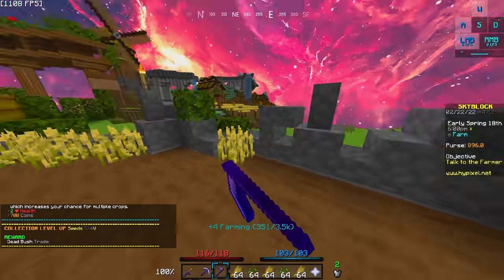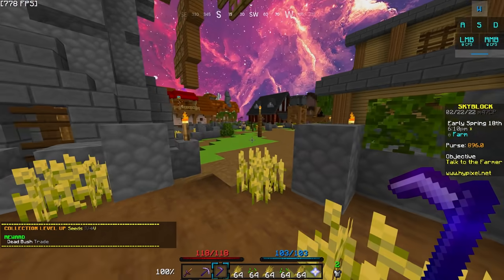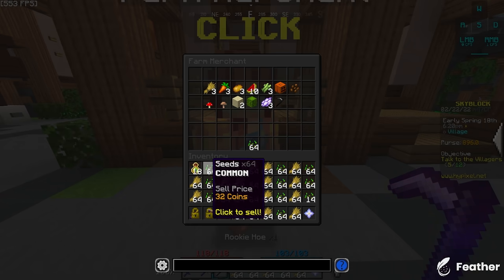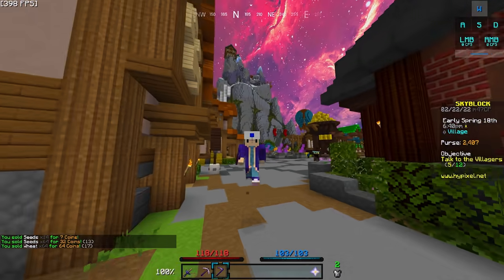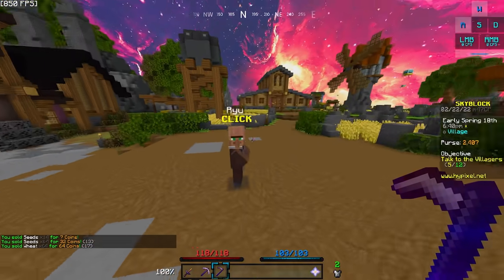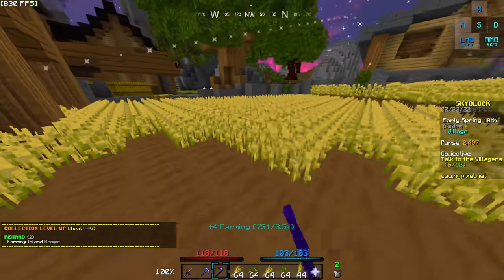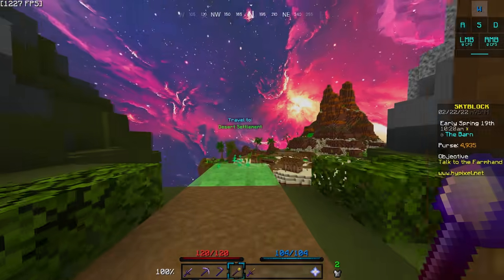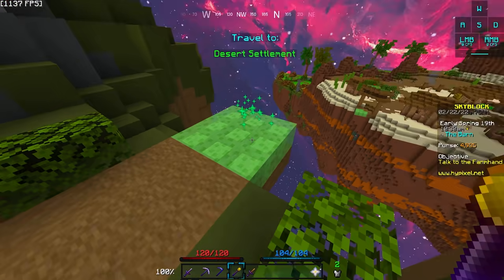I'm thinking we're probably going to go for Aspect of the Dragons. Oh — I can't even use the trade thing; I have to go back to the hub because we don't have a cookie or anything. No community shop, no bits, and no god potion because we can't use them. At least we get about 2,000 coins every time we fill up our inventory with wheat, so we can start saving up for some decent armor. Also — I just realized this area certainly did not come out in 2019, so the mining area over there is not viable.